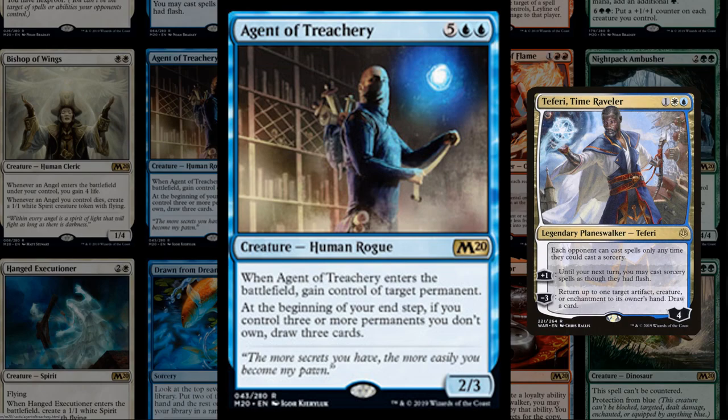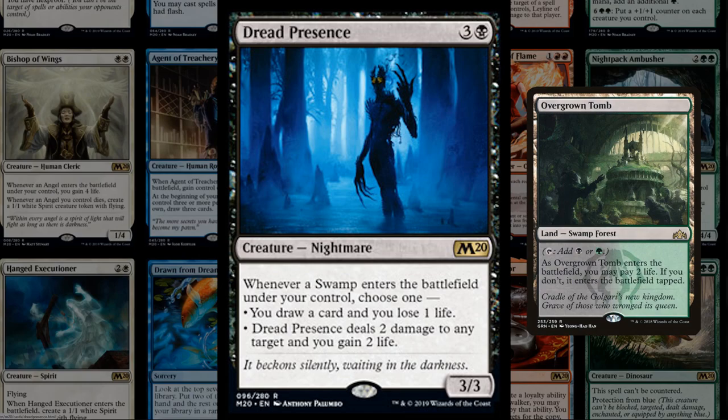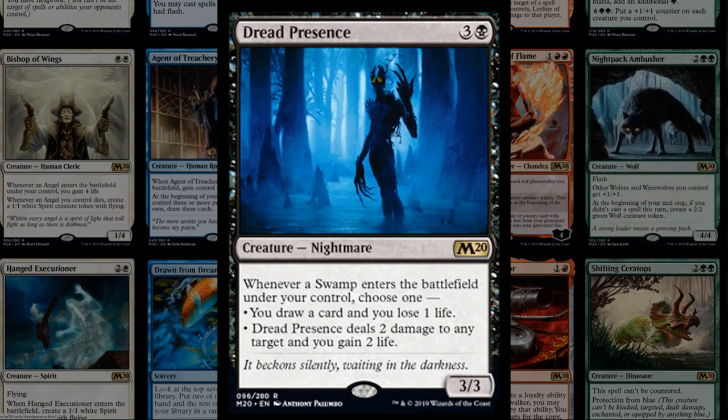Dread Presence is four mana for a 3/3: whenever a Swamp enters the battlefield under your control, you can draw a card and lose one life, or deal two damage and gain two. This is a build-around for a mono-black deck and synergizes with dual lands that count as Swamps. With Scapeshift turning all your lands into Swamps, you can kill the opponent on the spot — essentially our new Valakut in standard. Could be a cool build-around for mono-black or a Scapeshift deck.